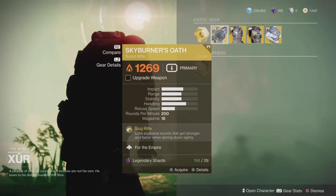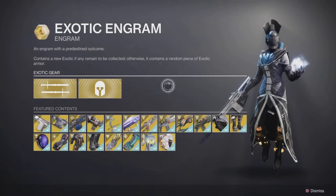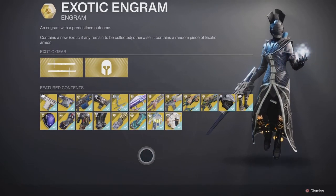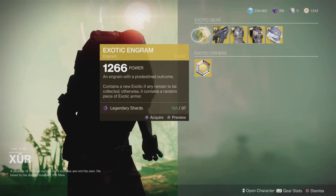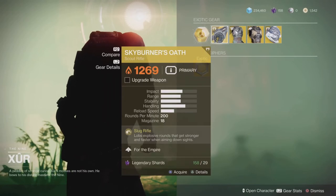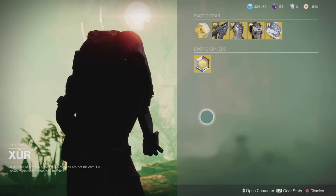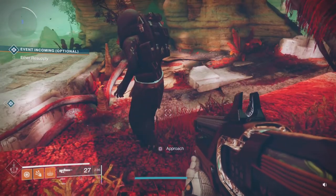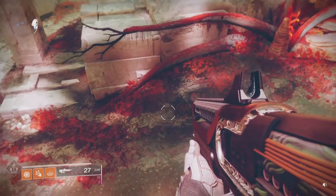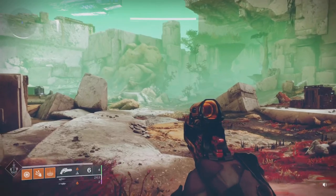That leaves our exotic engram at 97 shards — pretty expensive, but if you're doing a collection you can pick one of these items off. I was asked last week: can you buy the engram and one of these items? The answer is yes, no problem at all — it just depends how many shards you've got. So that's where he is. Really naff week in my opinion, I really wouldn't bother visiting unless you're after something specific or want to try a certain build. Thanks for watching, we'll catch you again next time — bye for now.